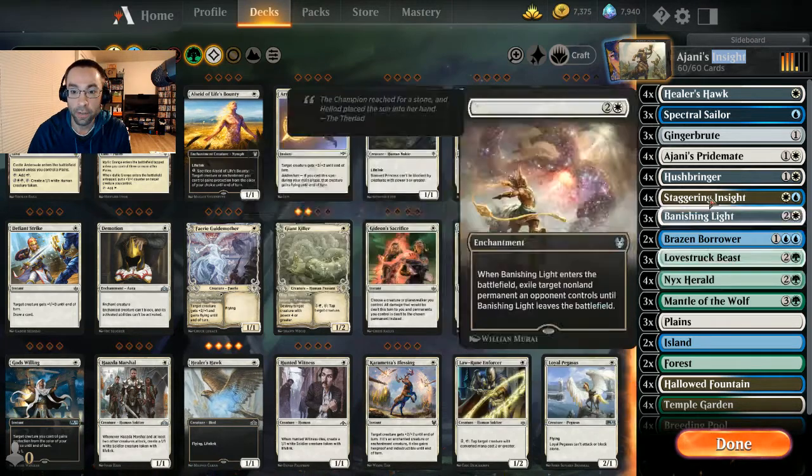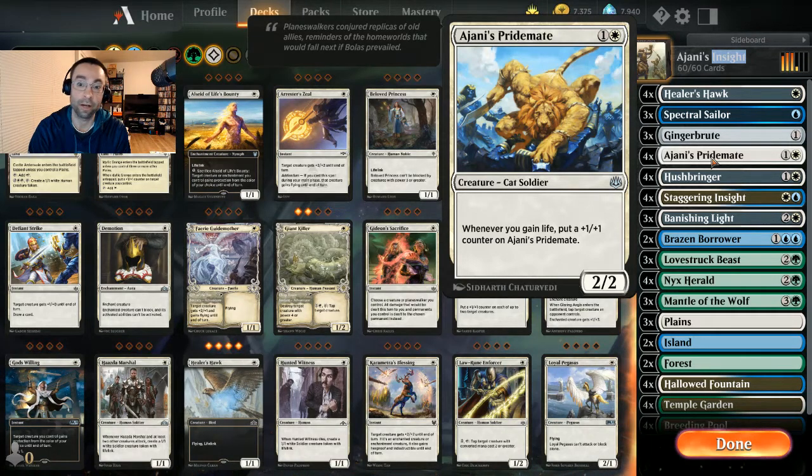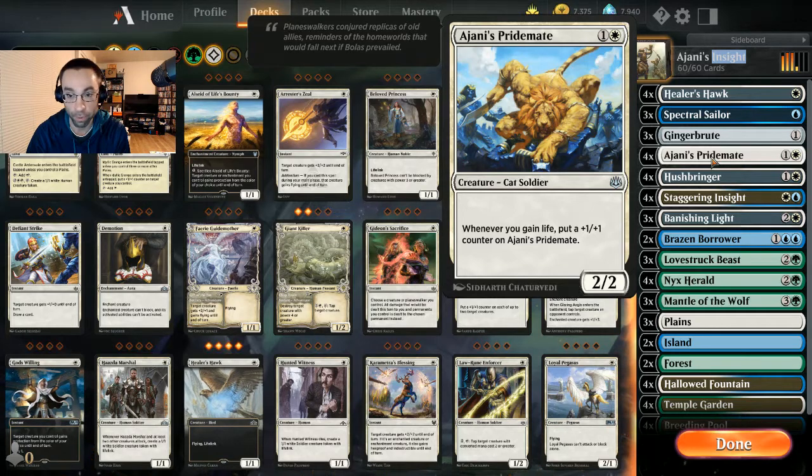Ajani's Pridemate was the first thing that came to mind. We've seen in mono-white lifegain and Orzhov lifegain decks how Pridemate can get super big. We're not all-in on that lifegain strategy, but we have enough to make our Pridemate relevant — we can get the trample if we have all our pieces in play and it can swing through for a ton of damage. We're running all four Ajani's Pridemates.